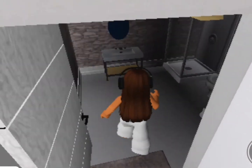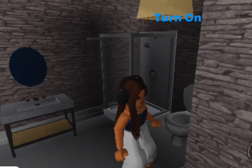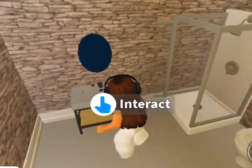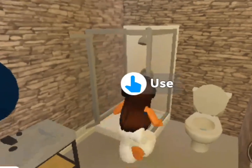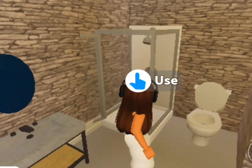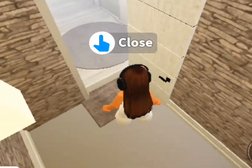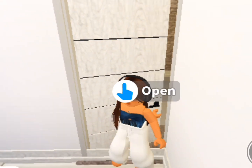Oh, we've got the bathroom! Let me put the light on. I don't have a lot of things in here — I've got my sink, my mirror that I can't even see myself in, my shower, my toilet, and a rug. I don't have much in here because I only come here to shower.